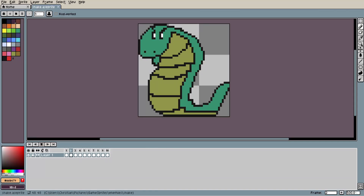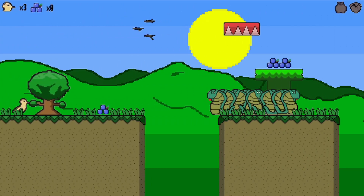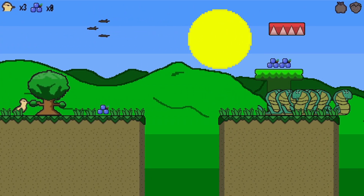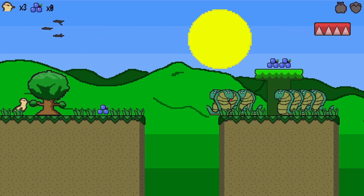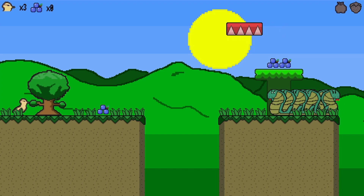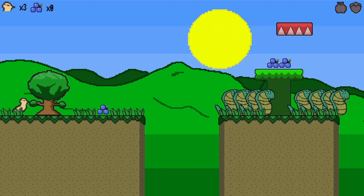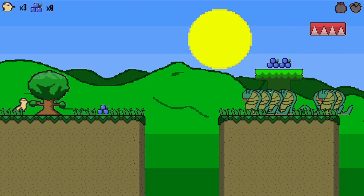I also changed the snakes so they also utilize these bumper tiles. This was done in the name of optimization, so I can generate a bunch of snakes on screen without running into any performance issues. The tradeoff is that they are a little more limited as an enemy type — since they run off the bumper tiles they can really only go back and forth, but I can always add a more versatile version of the snake that can do things such as fall off a platform.